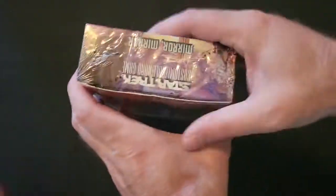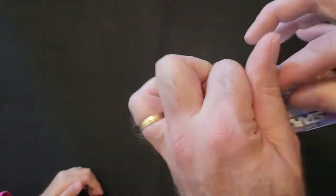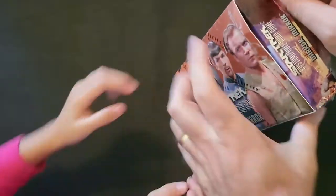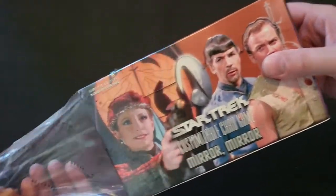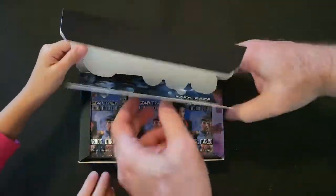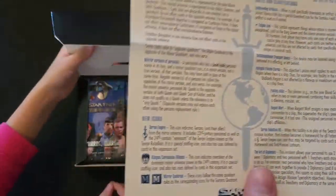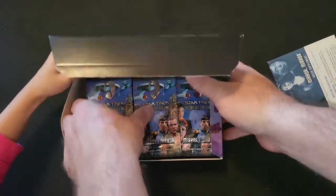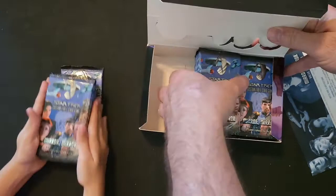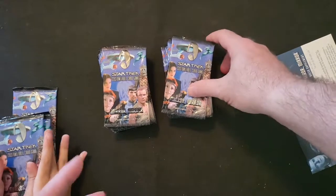Let me crack this open. Once we get the packs out then we'll let you do your thing. All right, pull right here - oh we got it! Oh look at that, it comes with a supplement card with some rules and stuff. On the checklist in this one, the ultra rare card is going to be First Officer Spock.